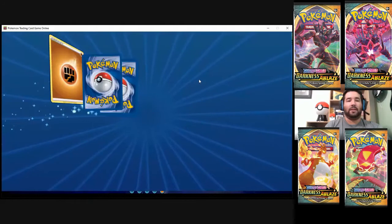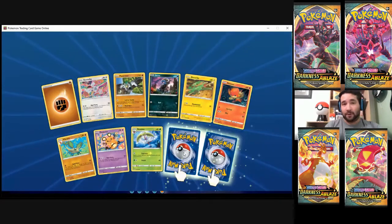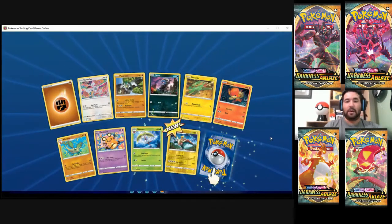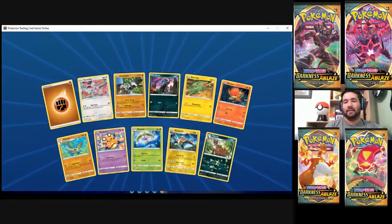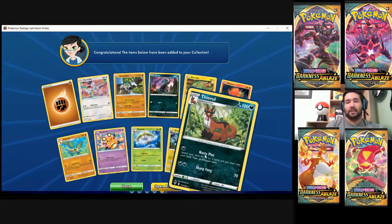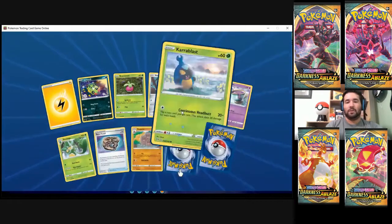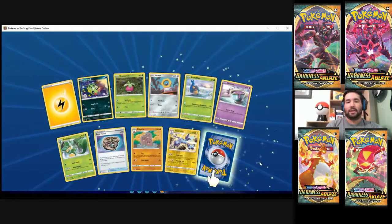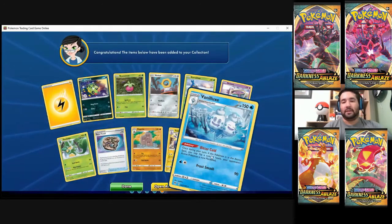We're winding down the booster packs — this goes way faster online than in person. Mad Party one, Mad Party two. Did you say Reverse Foil Polteageist? Nope, he's uncommon, I'm not that smart. And a Thievul — not bad, but I don't know if I would use a Thievul. 100 HP — useful, but there's plenty of trainers I can use to get into the deck without wasting a Pokemon spot. Double Rare again — Toxtricity Reverse Foil.